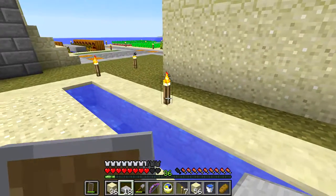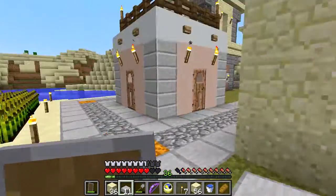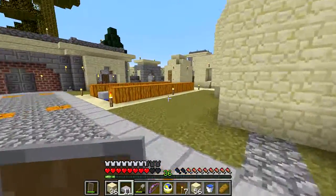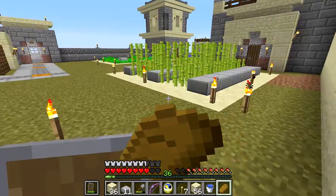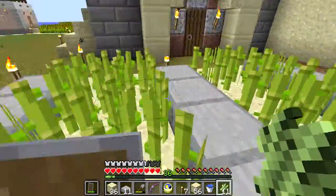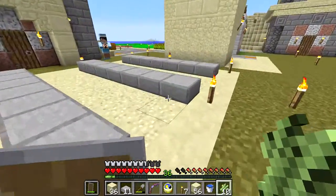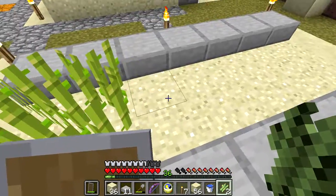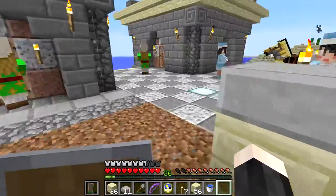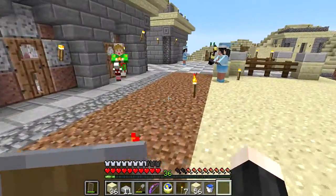I don't know how these zombies keep spawning in town - I'm almost wondering if maybe it's trying to start a zombie siege or something. But the village population is starting to increase - finally! I guess these two doors that I've put in over here finally gave enough houses for the village population to start to increase.